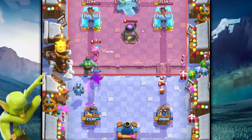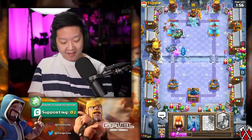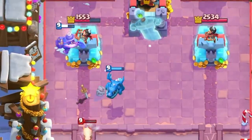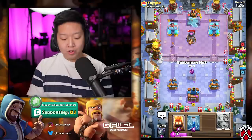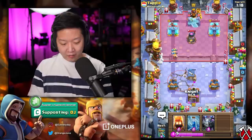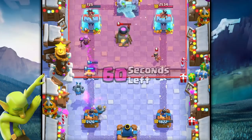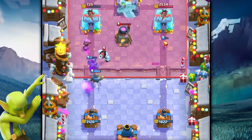The goblin giant is going to wreck that mother witch. Goblin giant's tanking for everything — he's panicking with the golem. I'm going to do miner on top of that princess. Mother witch with mega minion — no chance at all. Miner's tanking for my electro dragon — that's a lot of damage on their tower. We're going to give them earthquake value, why not? That's going to be a big piggy push on the left side. She's below average. Fire spirits and the princess — easy peasy.